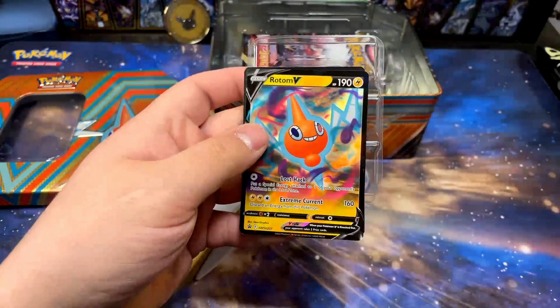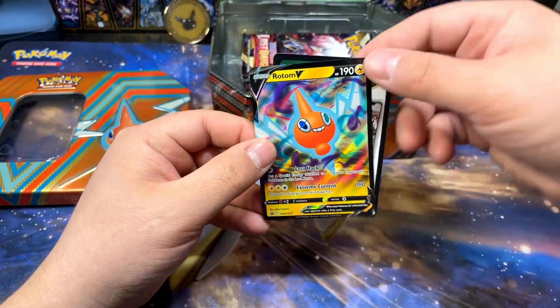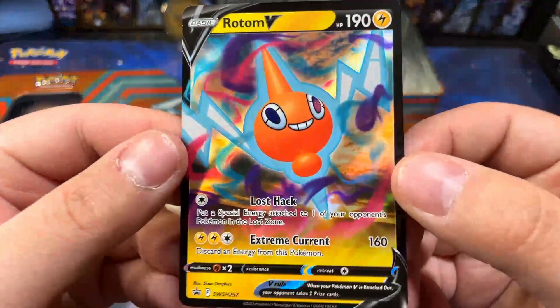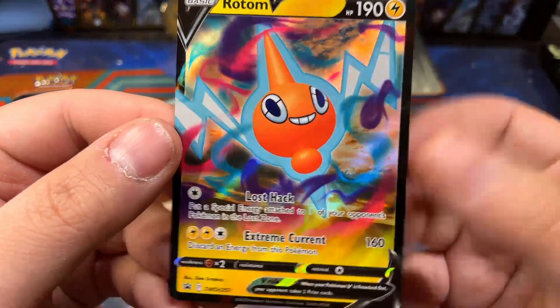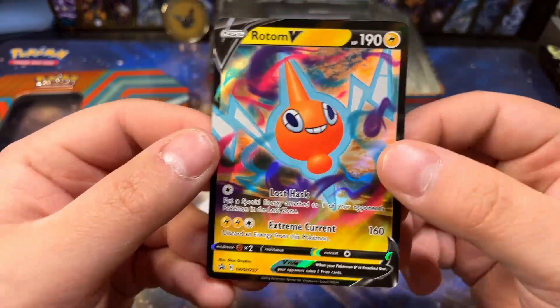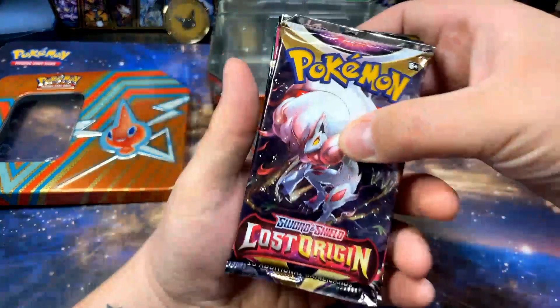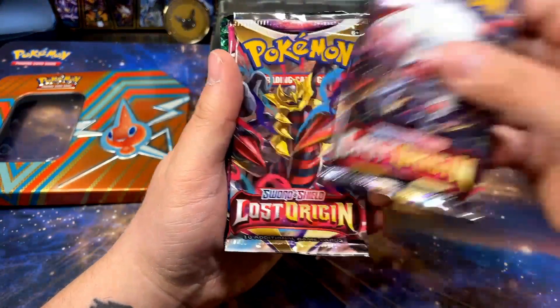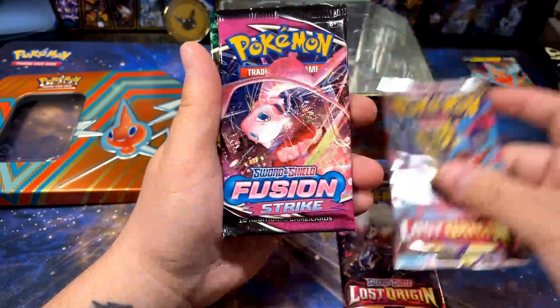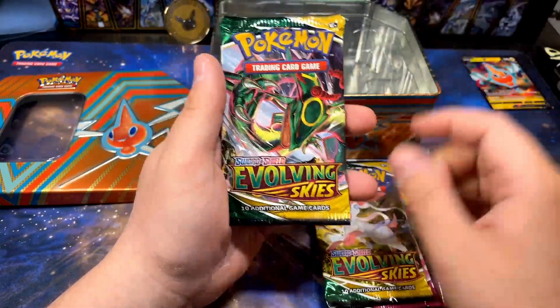Rotum V — the promo. I'm a big fan of promo cards, especially if they're done well. This Rotum one is okay — honestly I think it's the weakest of the three, but it's still pretty cool. I like the Gallade and the Giratina better, but I also just really like Giratina. All right, putting the promo to the side — Lost Origin, love the set. Fusion Strike, Evolving Skies, and Evolving Skies.